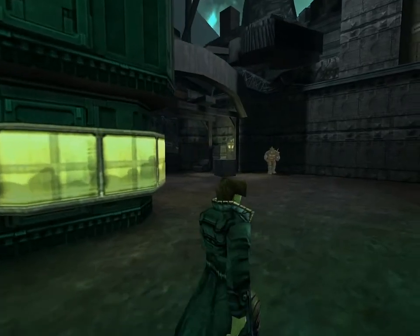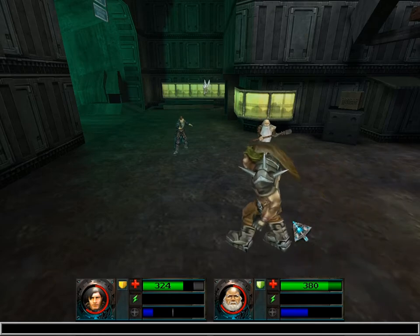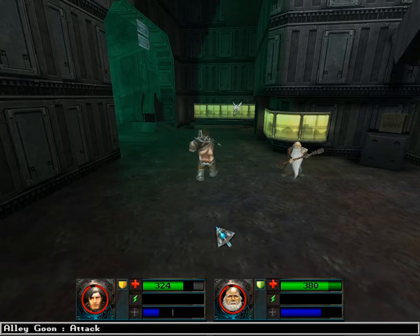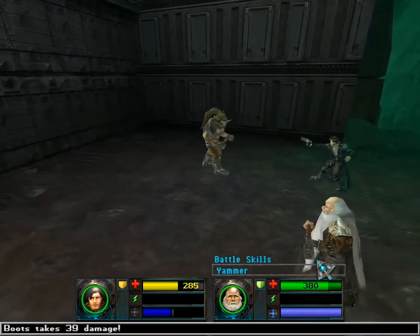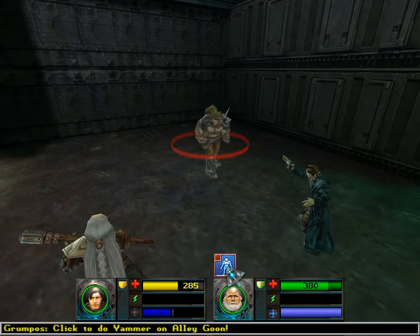Like I said earlier, you'll nearly always be able to spot enemies from afar and if necessary take precautions in how you equip your party members. The enemies here are nearly all alley goons, so I'll be zipping through a lot of the fights. But I do have a few things to show off. Number one of course being Grompos' fighting style. Let's start with his battle skill which is called Yammer.